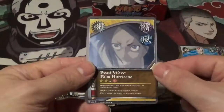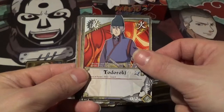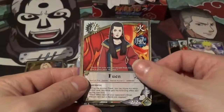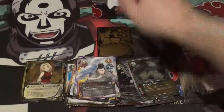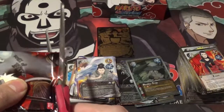Alright, not too bad. Beast Wave, Palm Hurricane — I love that name — Concentration, Booby Trap, Anko, Todoroki, Bounty, Kiba, Naruto Childhood, Fuin. And the rare — ooh, that's a nice rare — we got Choji and Shikamaru, not bad. Getting toward the end of this box, guys — hard to believe it's almost over. Still have a chance to pull the Super Rare Hidan — that'd be really cool.